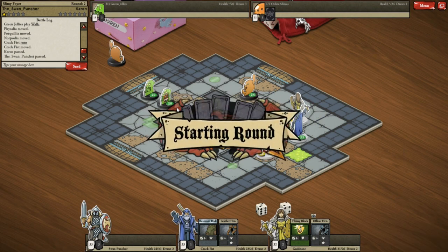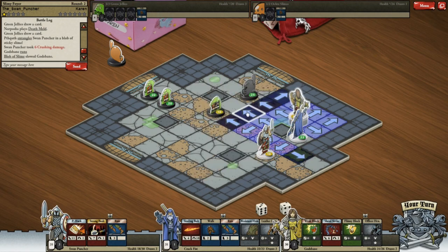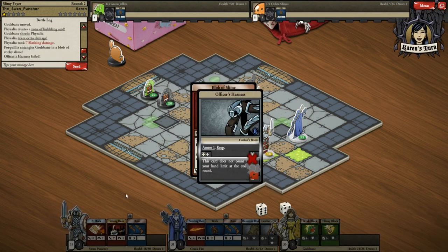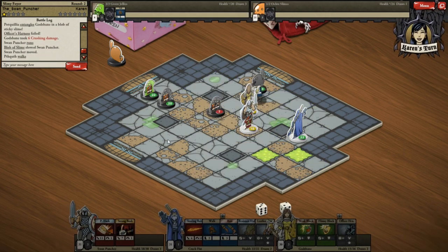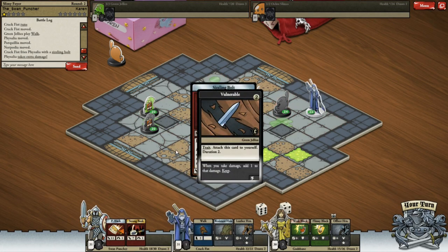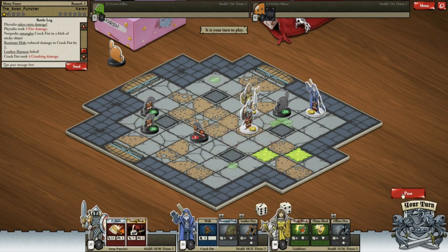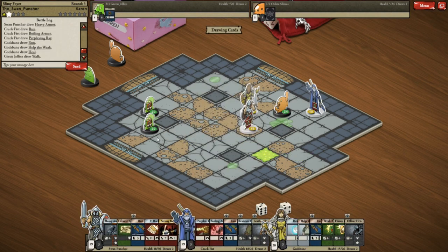There are four enemies left, one of whom just hit me. Stop hitting me. Let's move her to here. They've shot me with something, but that's fine, I can deal with that. He's only on seven health, so I should be able to kill him with a bash. I can't quite get there. Let's wizard it up, move him along here. I'll hit him with the burning two card, because then he'll burn next turn.